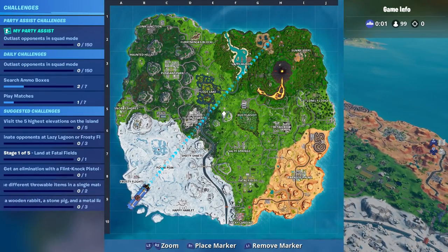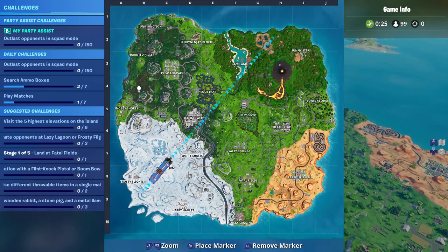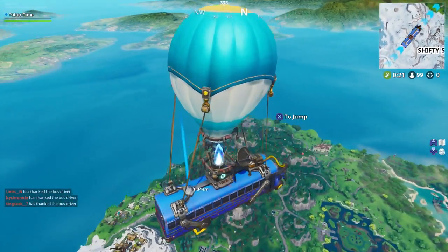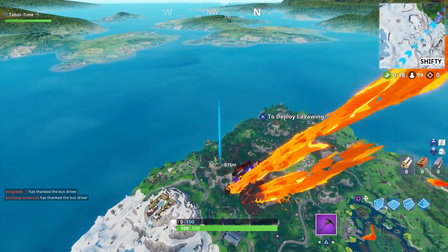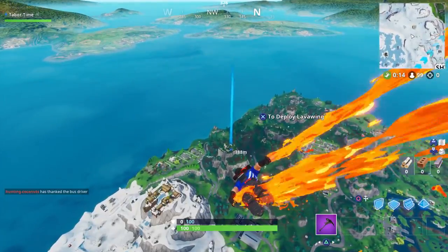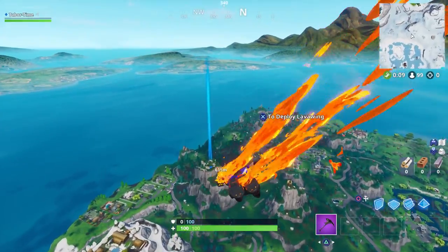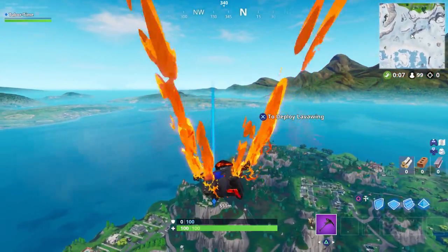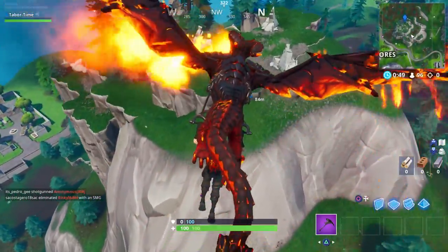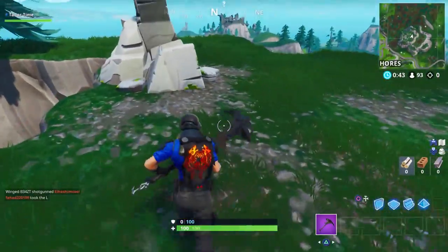There are five elevations you need to visit and you don't have to do them all in the same match. However, four of them are kind of nearby each other. Two are close to each other, then there are two in the winter biome that are close to each other, and then there's one over by the volcano. So let me show you the first one and we'll try to do this as fast as possible — basically you're looking for the highest points on the entire map.